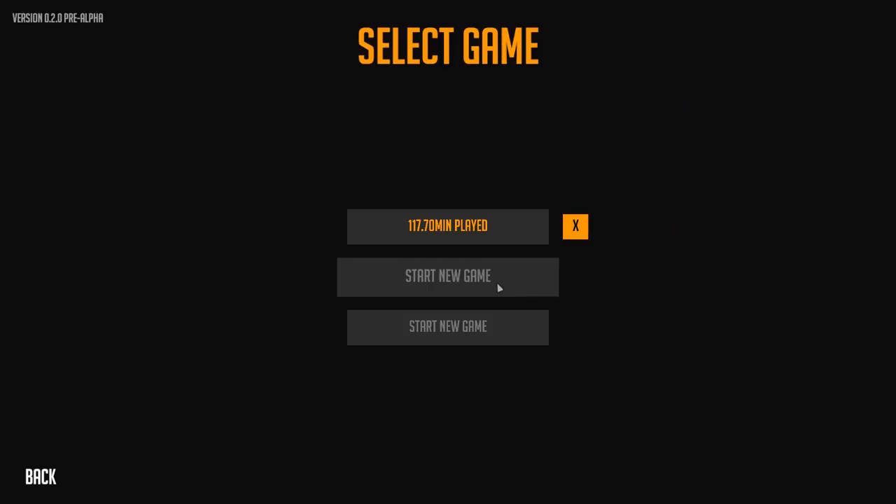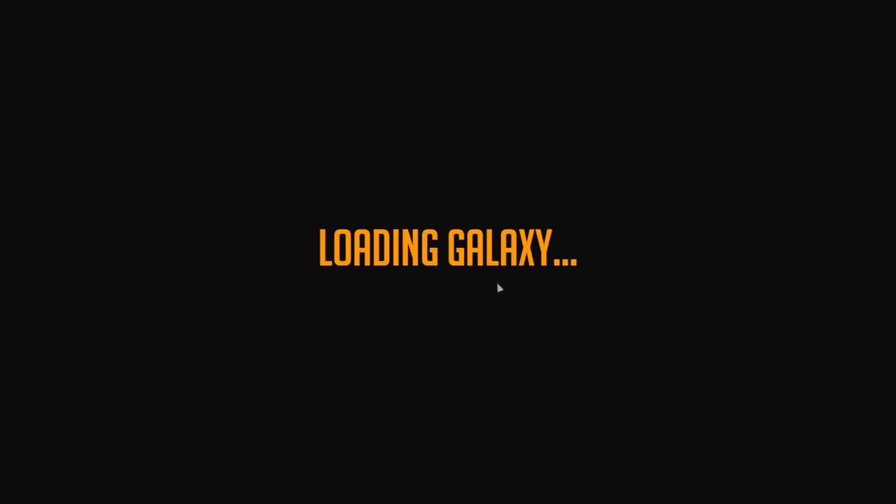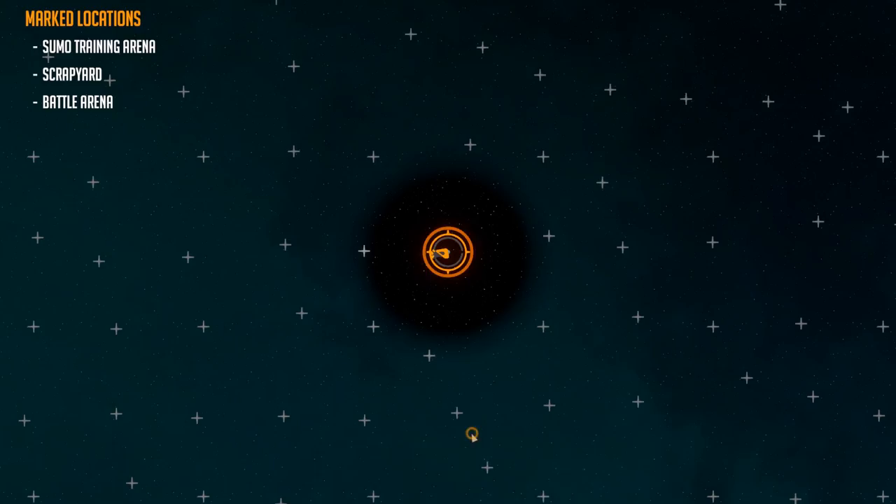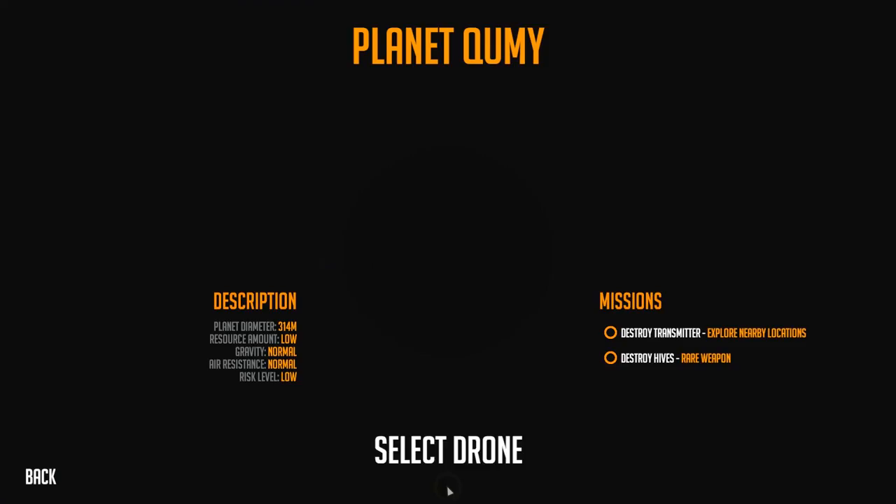We will create a new save game now, heading into a freshly generated galaxy. We're starting off on the overview map and the first thing we want to do is visit this little planet called Kwumi. So let's go there.